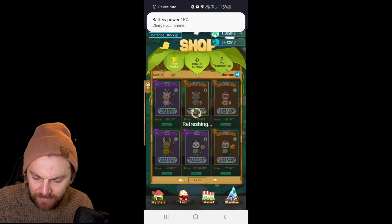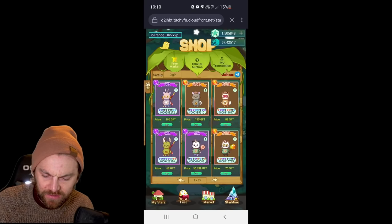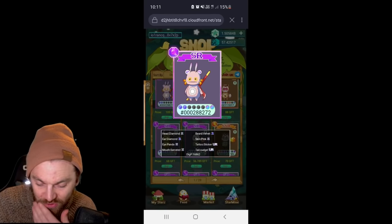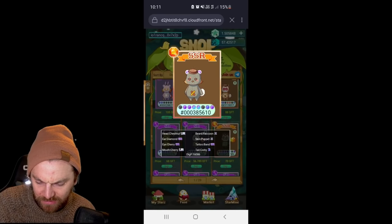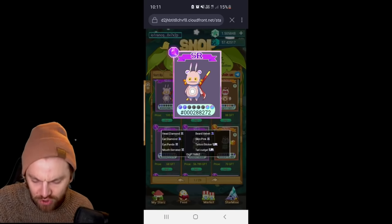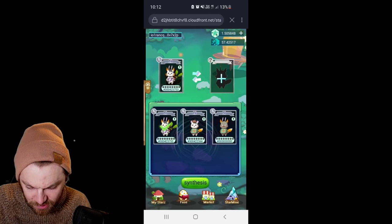Oh this one has two ultra rares. Let's take a look — dig power is 16,862. It's got two URs and the rest are four normals and two rares. Just those two URs increased dig power massively to 16,000. This barrel-looking one also has two URs but doesn't have as much — the specific traits on the other one must be better.